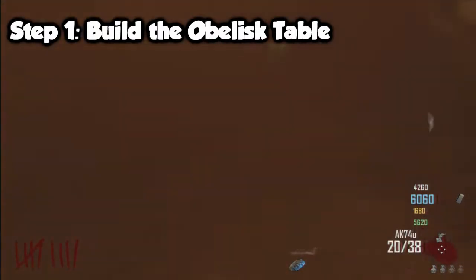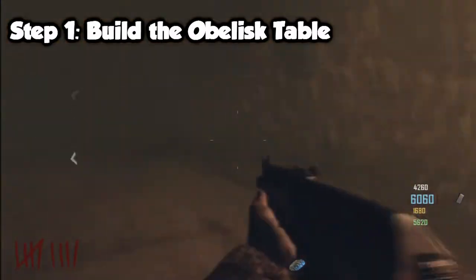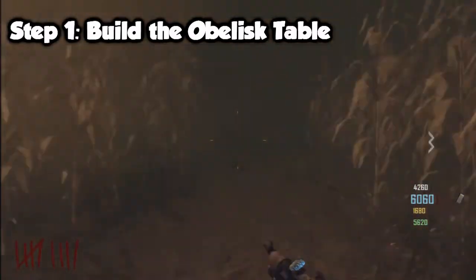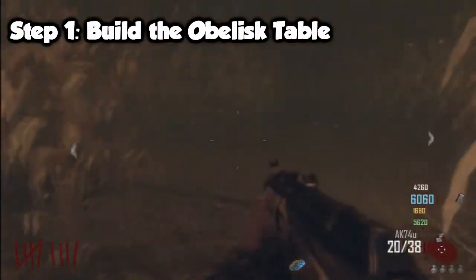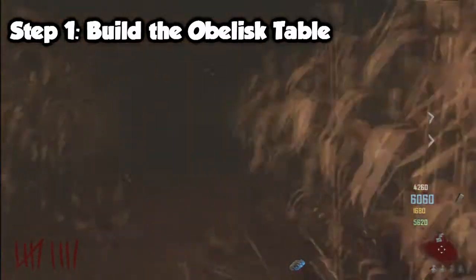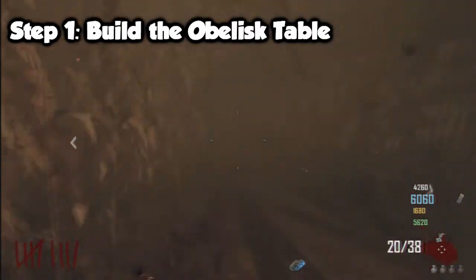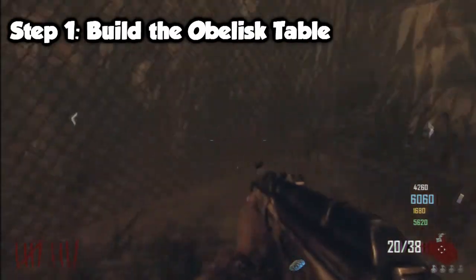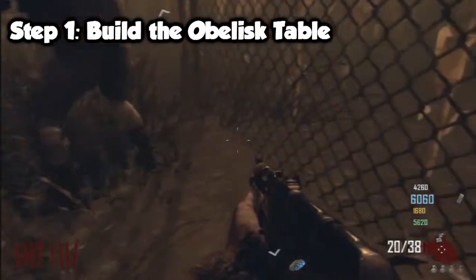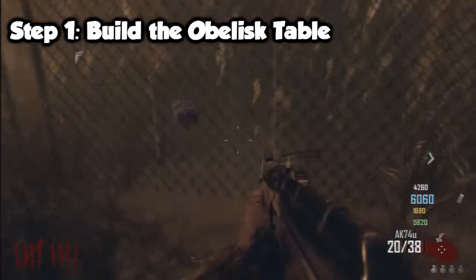Now that you've got all the parts, go to the crafting bench for the obelisk table. It's located between the farm and the power room where all the corn is. Find the little opening right behind the white car, take your first left, then your first right, then your first left again. You'll find a pylon and the bench is under it. You have to find the exact spot — it will come up with 'Add Part' when you're in the right place.